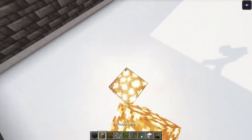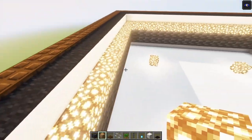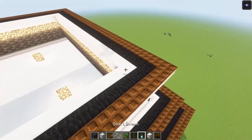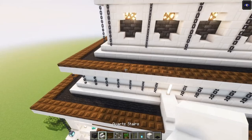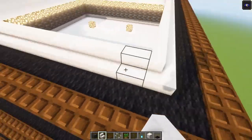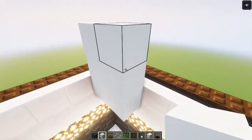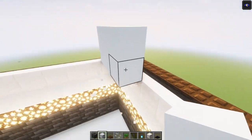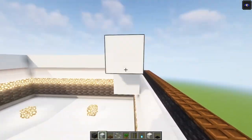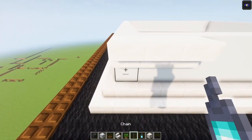Now let's light up everything temporarily so that nothing spawns once we cover the roof. After that take some full blocks and add them on top. Once that is done we are going to repeat this on top — just go up with your stairs. Once that is done go up two blocks in total and go all the way around.